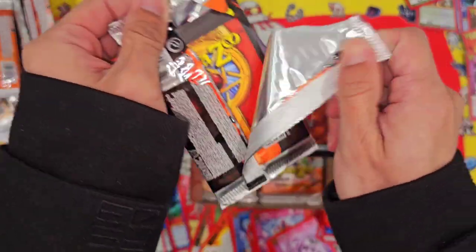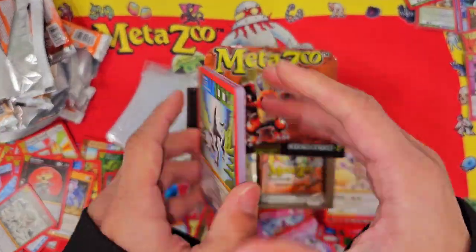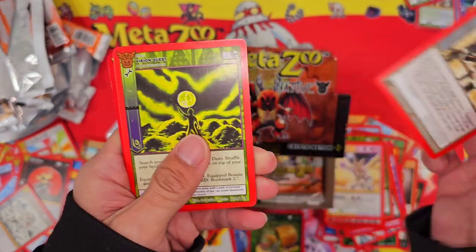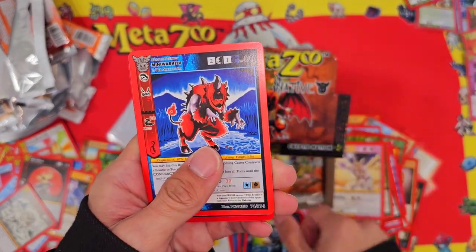That looks like a Mothman. I believe Mothman is going to make a return in the next set — the next set is going to be War, so all the Cryptid Nation beasties should make a reappearance. That set should be interesting.